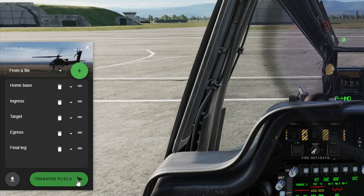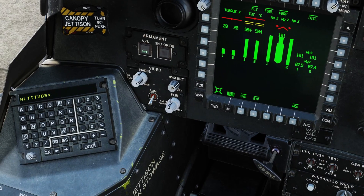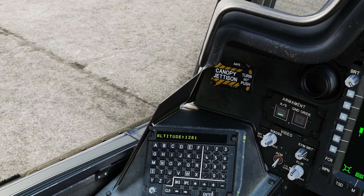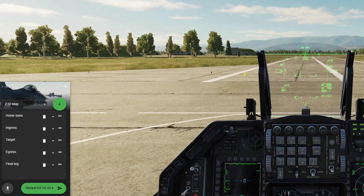Now, all that is left is to transfer them to DCS by clicking this button. The waypoints will be automatically entered into the module, including their names, for the jets that support this feature.